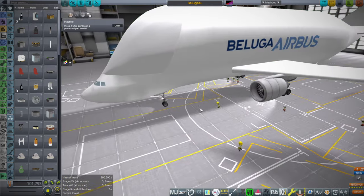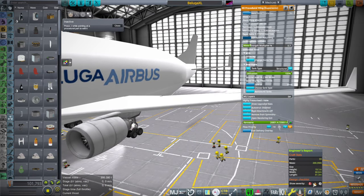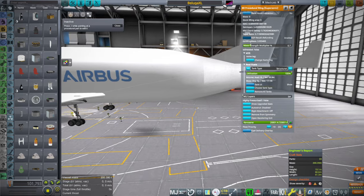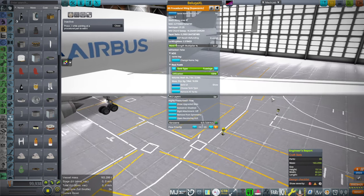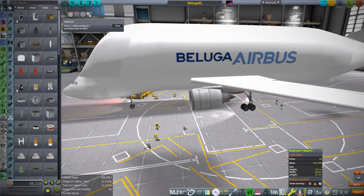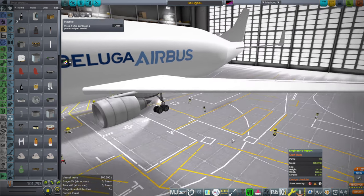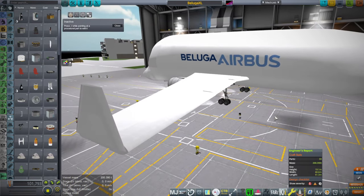Let's verify the numbers. The width is 60.6 meters — it's supposed to be 60.3. The length is 61.3, but it should be 63.1, so I'm short; I think the vertical stabilizer needs to be a little longer. Dumping all the kerosene, the dry mass is 129.1 tons — empty weight is supposed to be 127.5, so I'm about 1.6 tons overweight. The max takeoff weight is 227 tons and I'm only at 200.39 with nothing inside, so we're close.